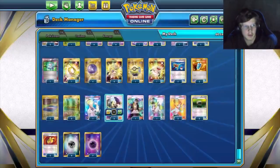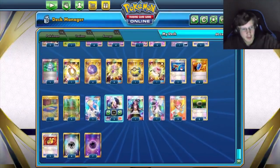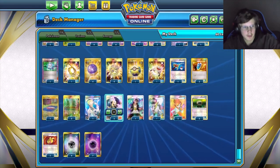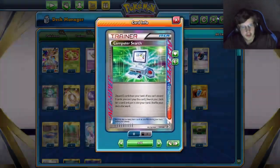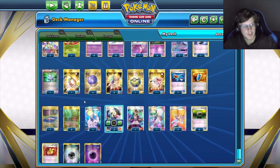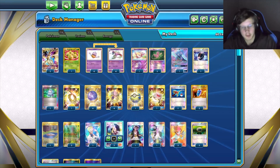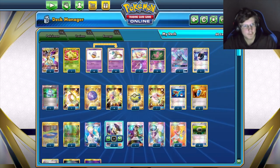For trainers, we're playing one Compressor — it's good for Exeggcute as well as psychic energy, since you need these in the discard pile to use Malmar. There are other ways to discard energy too: Quick Ball, Treasure, Computer Search, Verdian, or Juniper. One Computer Search is definitely better than Dowsing for early starts.